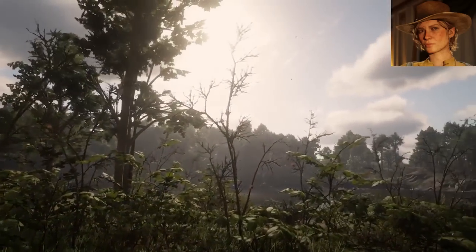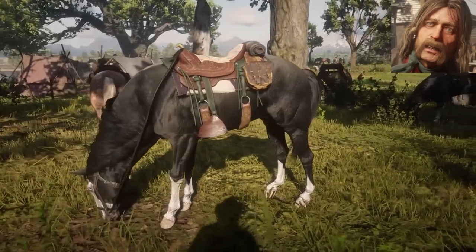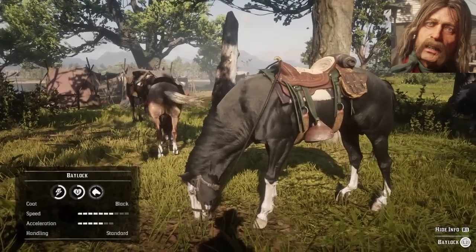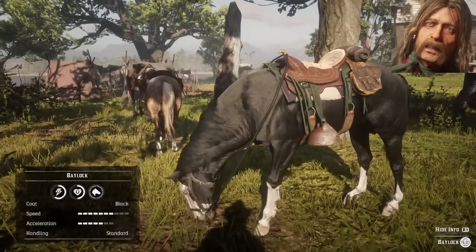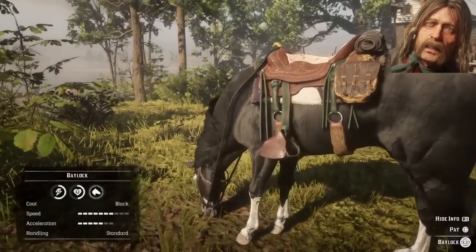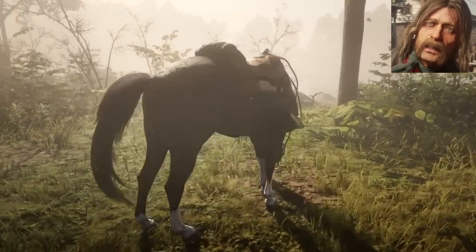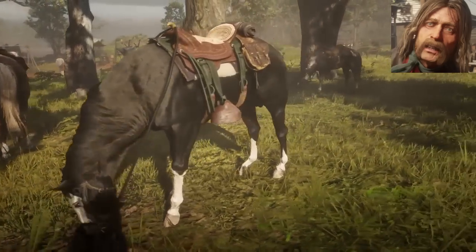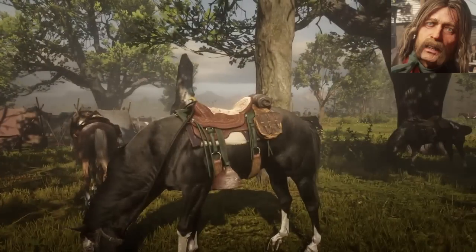For the next one, we pretty much know this guy — or his horse, actually. A pretty cool horse, probably one of the coolest horses in the game. He's actually Balog, and Balog is actually a Kentucky Saddler from Micah. I think everybody knows Micah already — Micah the Rat. His horse is pretty amazing for a Kentucky Saddler. You cannot pick this horse up — you cannot find it, you cannot ride it, you cannot buy it. There's nothing you can do with this horse. But I think this is a pretty cool horse overall.